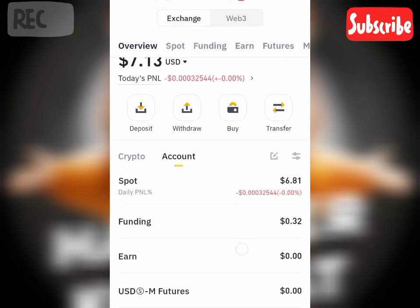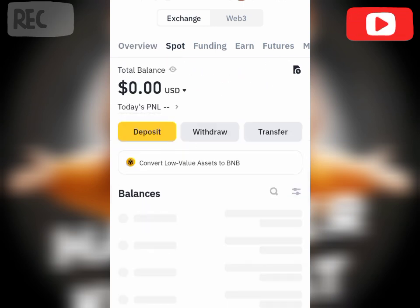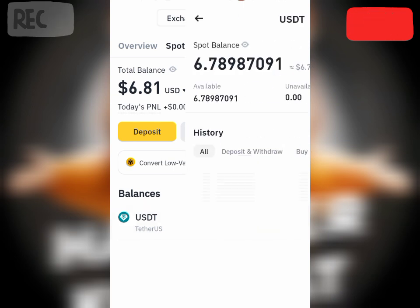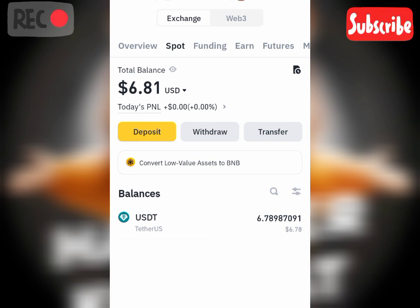As you can see, my asset is actually in USDT, so I'll be swapping or converting this USDT to FDUSD so that I can participate in the launch pool. Let me show you how to do that — follow me. Let's go to the spot wallet and tap on USDT.